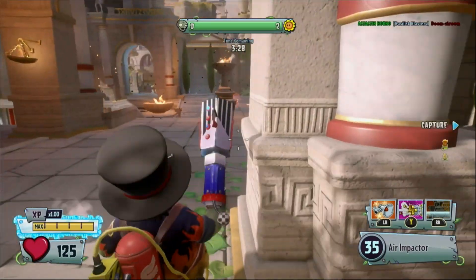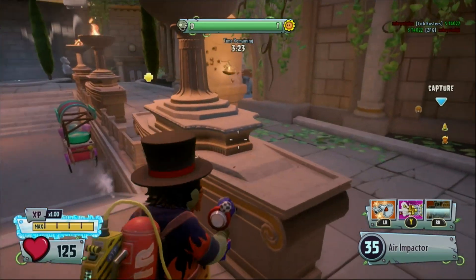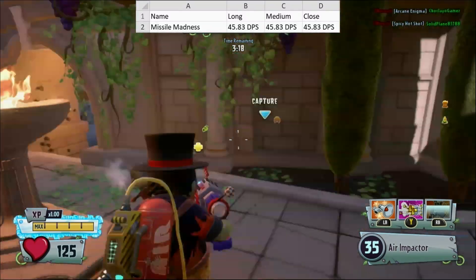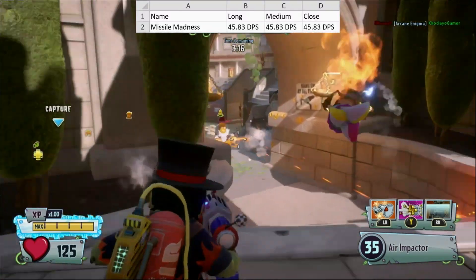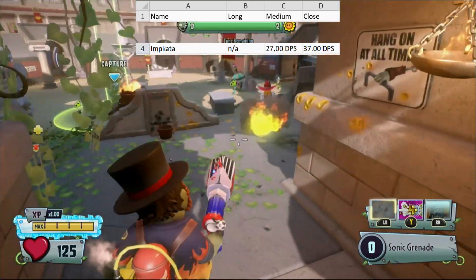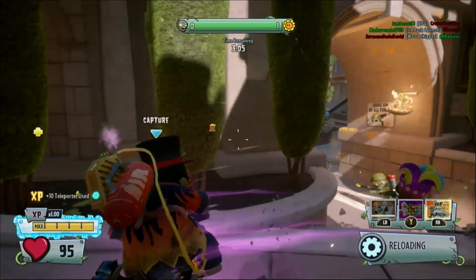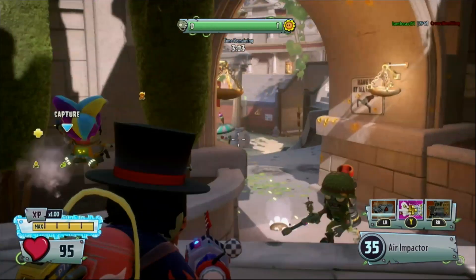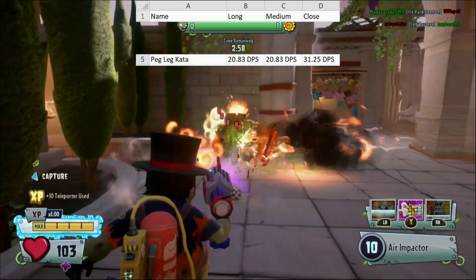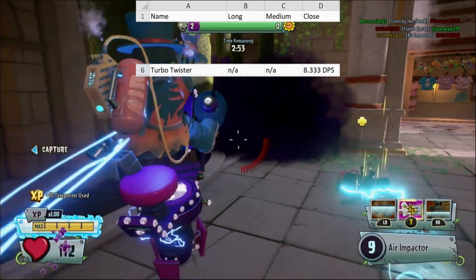Damage Per Second, or DPS, is the easiest way to measure just how much damage a weapon can really do. You get DPS for a certain range by multiplying the character's rounds per second by its damage number for that range. Missile Madness has a pretty disappointing 45.8 damage per second. Impikata has an expected low DPS, that is usually only used for finishing enemies off. Peg Leg Kata is interesting — it fires in 4 different directions, one after the other. This means its rate of fire is divided by 4 for any calculations involving its damage output. It has a DPS of 20.8 at long, and 31.25 at close. Turbo Twister has a very low DPS of 8.3, which is to be expected considering just how little damage it deals in-game.